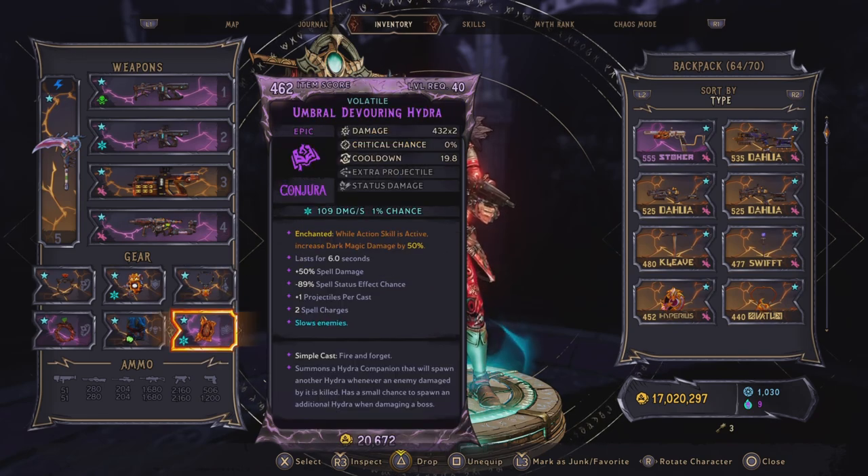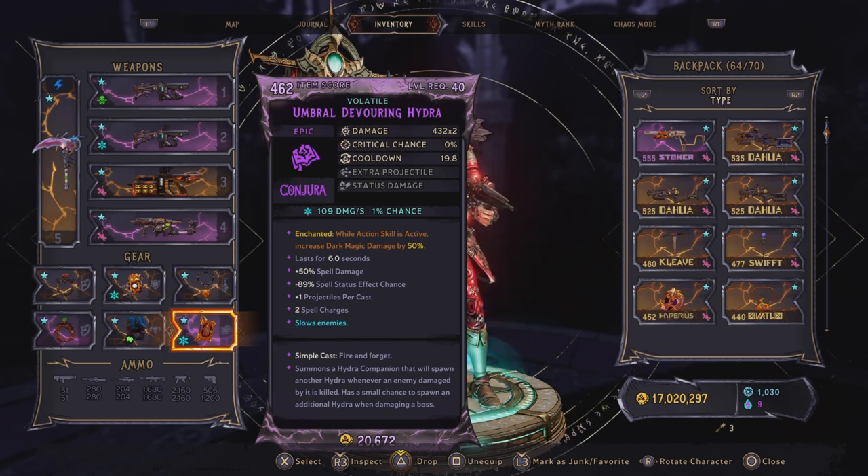For the spell we are still using a Devouring Hydra — this is a times two with two spell charges. We summon a Hydra companion that will spawn another Hydra companion whenever an enemy damaged by it is killed, and it also has a small chance to spawn an additional Hydra when damaging a boss. The enchantment we have here is: while action skill is active, increase dark magic damage by 50%. This specific Hydra spell is a personal preference — there are many different Hydra spells with different variations and parts, so it's just a matter of finding what you like and what is effective. Now let's take a look at some boss melting!